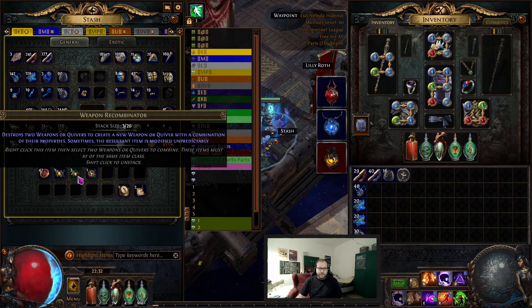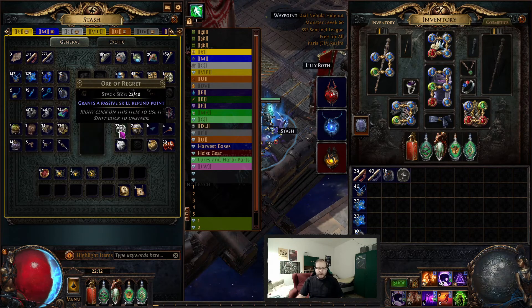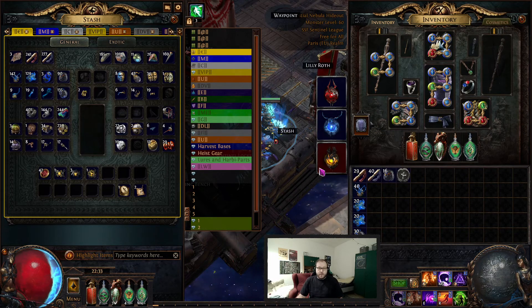These recombinators are pretty rare so I'm not sure how much I'm gonna use them. Probably the weapon one — when I have multiple staves with plus 2 or plus 3 chaos and/or good chaos multi, I can just smush them together and hope for the best, but that's all future things.